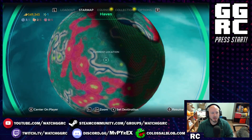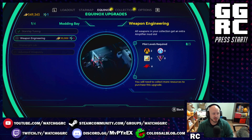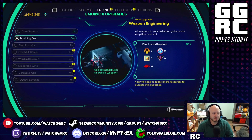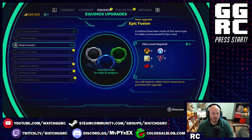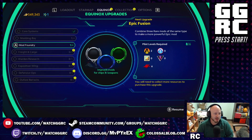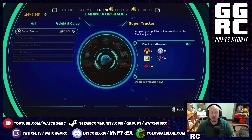If you go into your menu you have the option to go into your Equinox upgrades and update all kinds of stuff. One upgrade I did was starship tuning — all ships in my collection get an extra booster mod slot. After that, all weapons in your collection get an extra amplifier mod slot — so you're adding mod slots all over the place for different things. I've also unlocked mod fusion, which lets me take less powerful mods and turn them into more powerful ones.